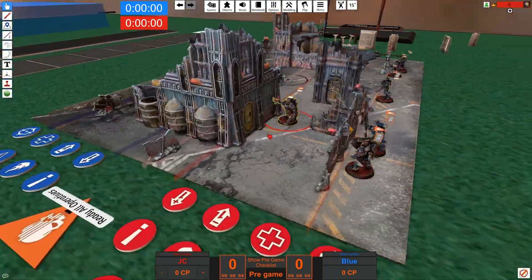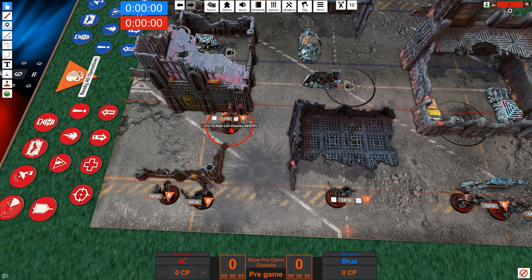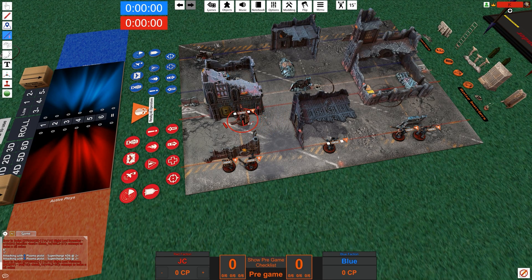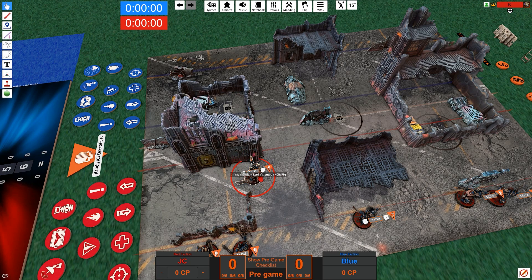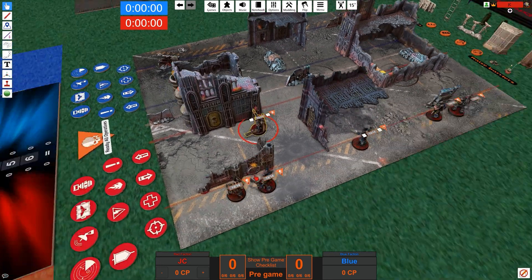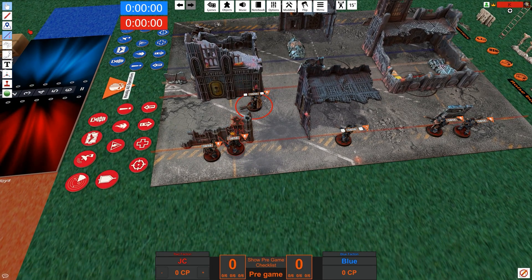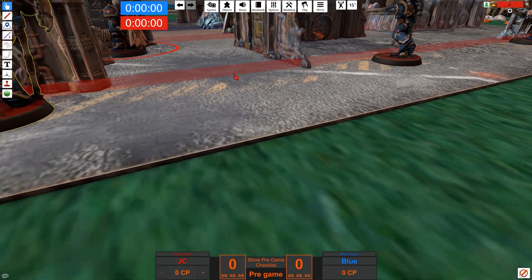You're not bound to any physical limitations of measuring tools — you can measure from any point to any other point on the map, which is more precise than a usual tabletop game. Press numpad 1 to see the operative's stats and movement. You can also use 'Show Range' — for example, an eight-inch pistol range — and you'll get the full radius displayed. You can save a position and load it back to default if you want to test whether something fits — a really neat tool.